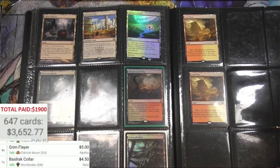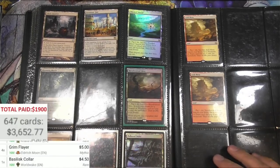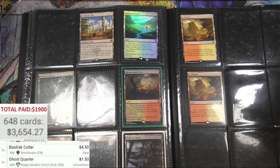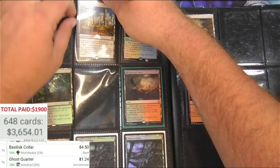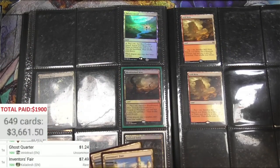Oh, you gotta be kidding me! Oh, that is awesome! Okay, I was just kind of joking about having land on this page but here they are. This is it - we got Ghost Quarter, buck fifty, different version, Innistrad. Inventor's Fair - man, this guy went all out getting foil Fest lands.